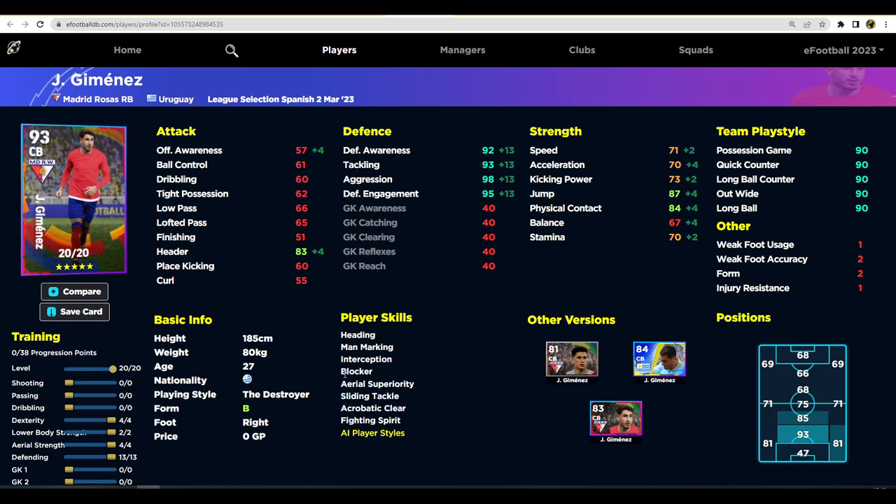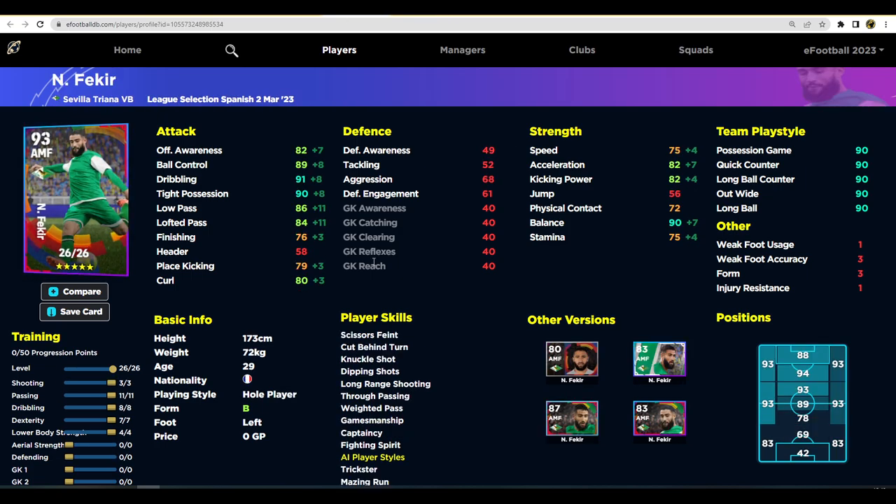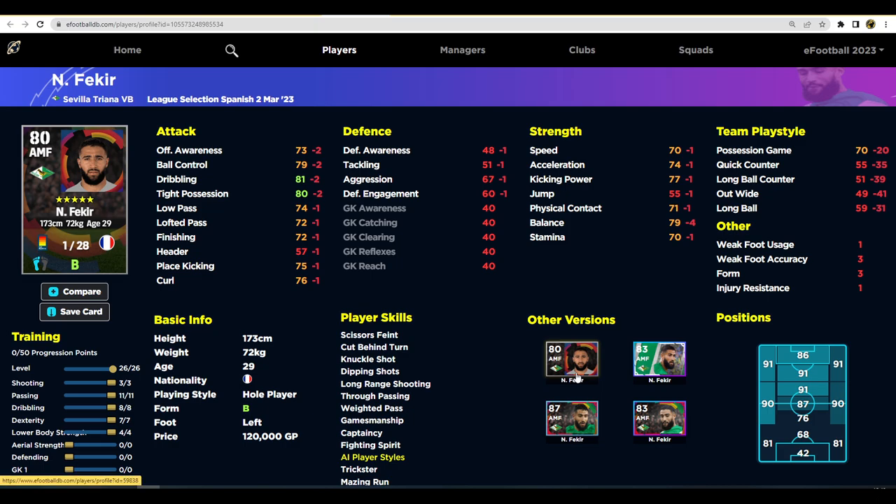Fakir is a very interesting AMF. Even with the abundance of brilliant AMFs right now, his core stats stand out: 82 acceleration, 82 offensive awareness, 80 curl to get finesse shots in if you get into the box. Excellent player skills, unwavering form, tight possession, dribbling in the 90s, balance in the 90s — the rest of his stats are exceptional for a player you can get quite cheaply. His standard version is very similar, though it will take a bit more training to max him out.